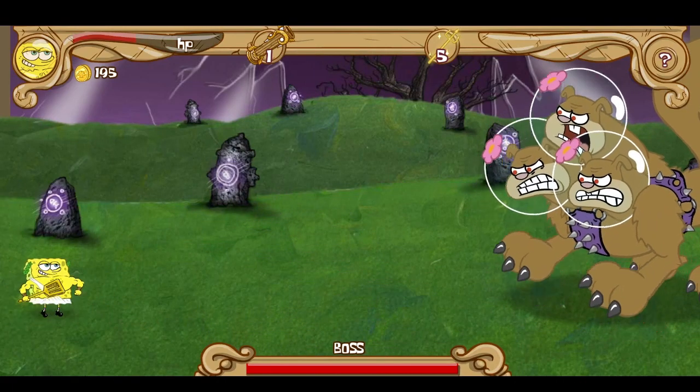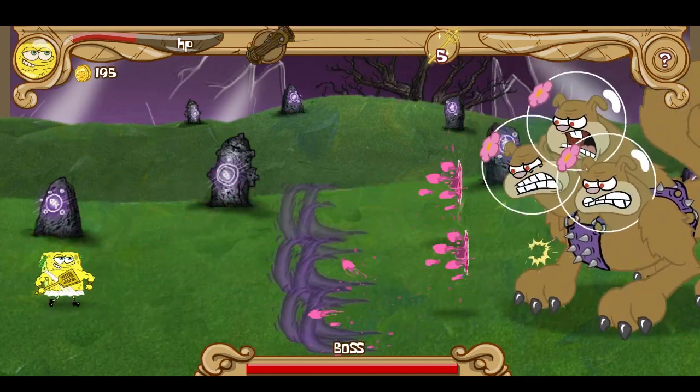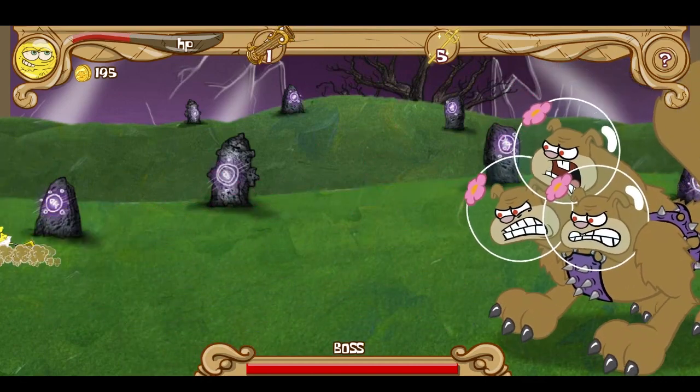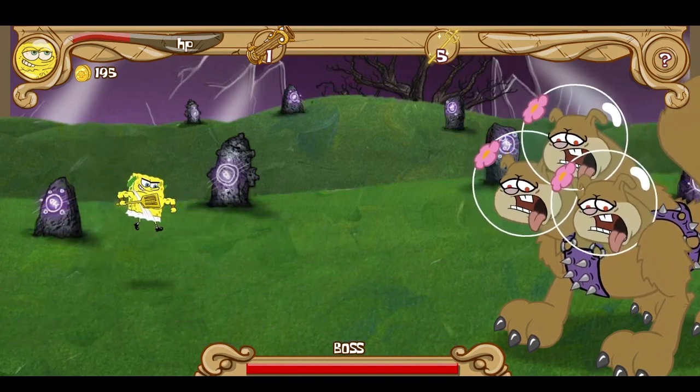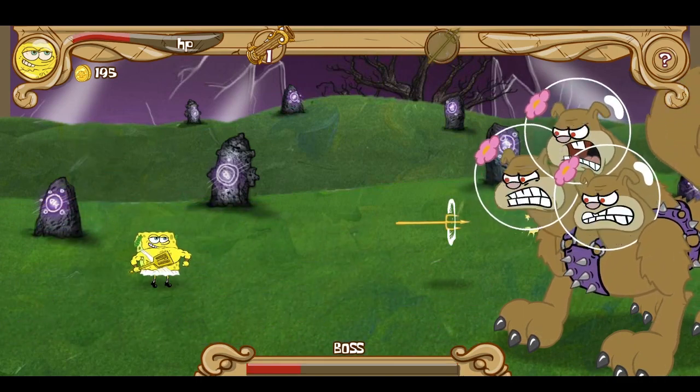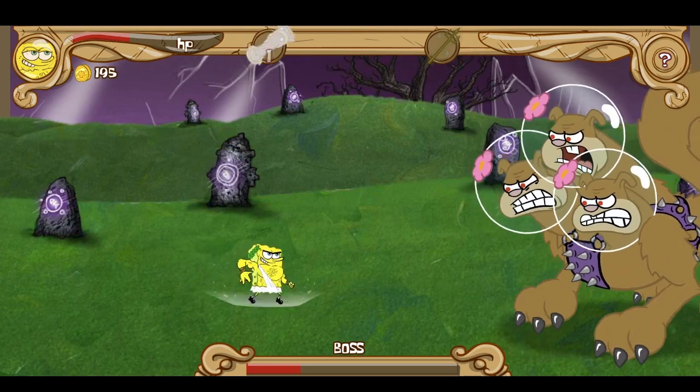Sandy is the boss of this stage and she's mutated into a Cerberus monster. This is really cool because remember, Neptune and Triton are inspired by Greek and Roman mythology. I love that they're actually taking advantage of that fact and getting creative with it.